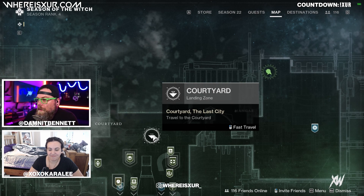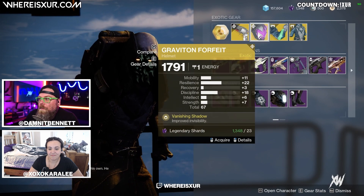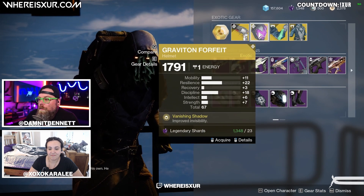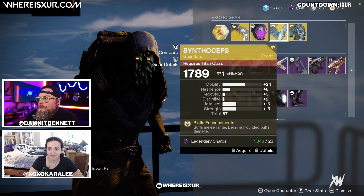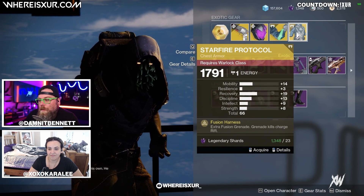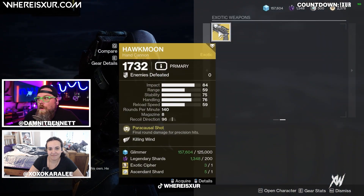Let's check out and see what Xur is selling this week. Xur is selling Crimson. We also have Graviton Forfeit for our Hunters with a total stat roll of 67, Syntho Steps for our Titans with a total stat roll of 67, and Starfire Protocol with a total stat roll of 66. We also have the Hawkmoon with Killing Wind.